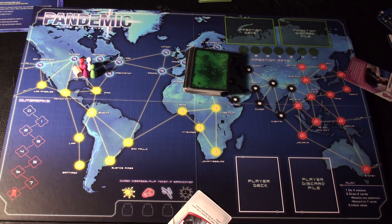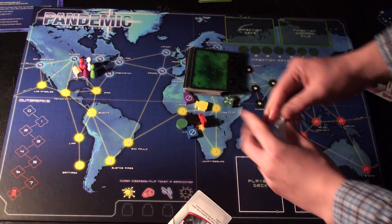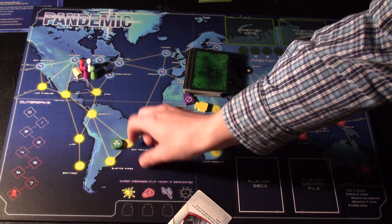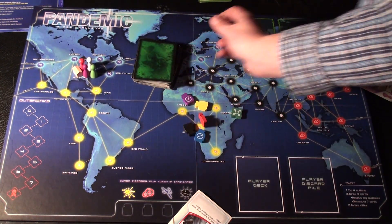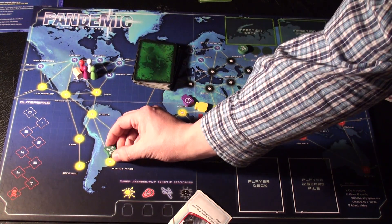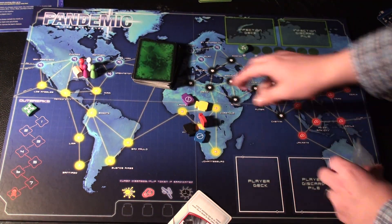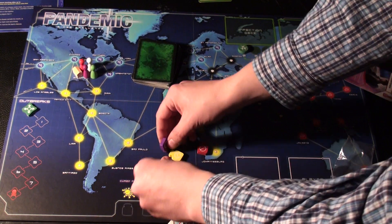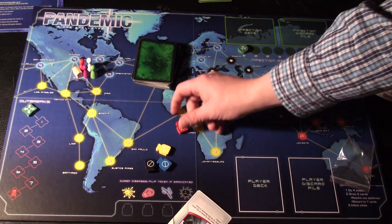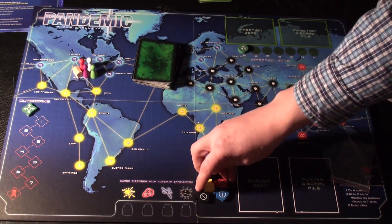There's also a baggie containing a circular disc that goes on the infection rate track at the lowest ranking of two. There's also the outbreak marker, which goes on position zero. Then there are vials corresponding to the different cures, which I leave off to the side since no cures have been developed yet.